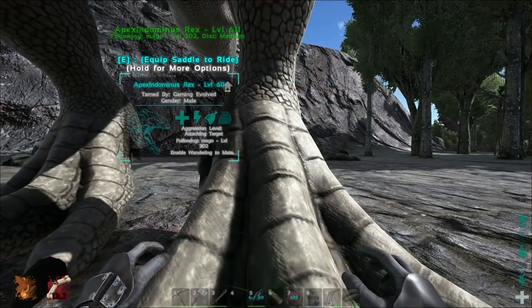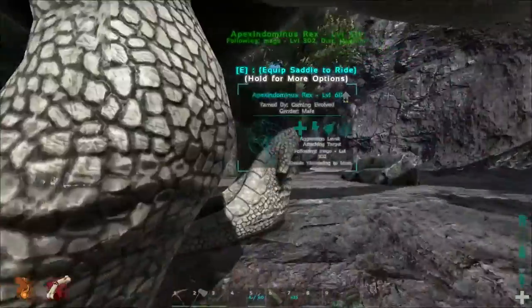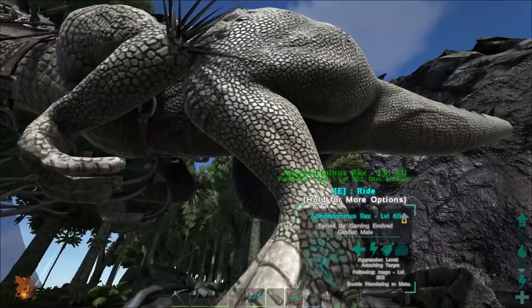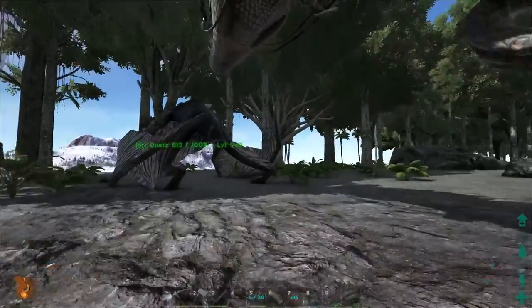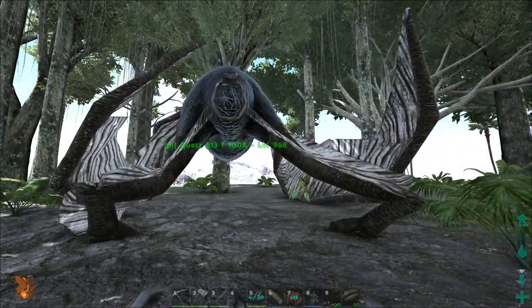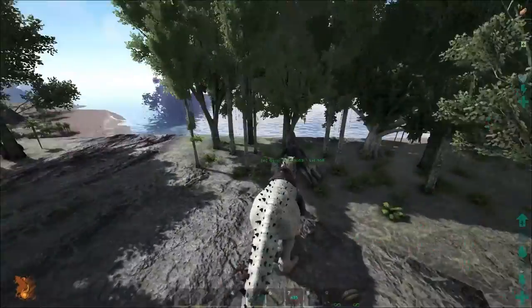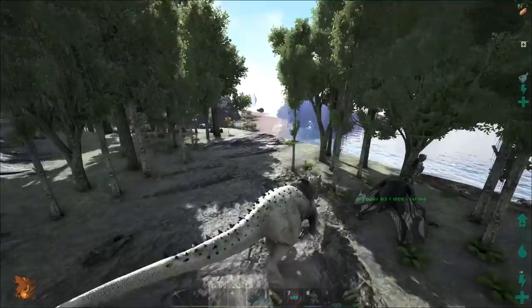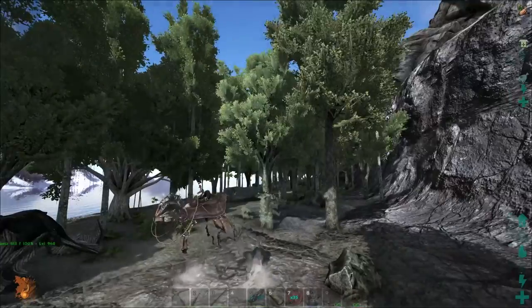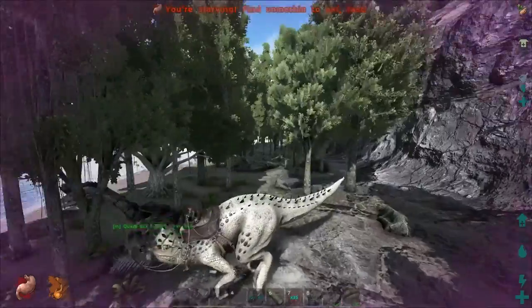Oh, he has meat in his inventory? What? What just happened? How does he have meat in his inventory? That's super strange. Alright, so I already have a saddle because I found one at some point. And then we'll put you on neutral. I don't know where to leave the Quetzal — having it follow is gonna be a pain. Maybe I'll bring the Quetzal back to base before I level up the Indominus. Oh, we're invisible. That's so cool. Yeah, I guess I'll go back to base with both of them.